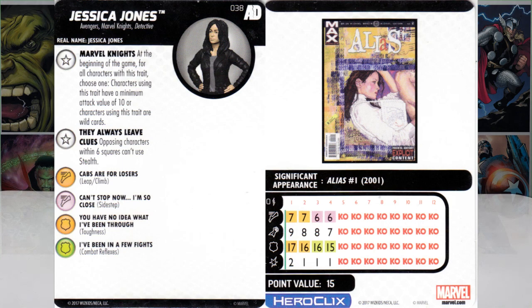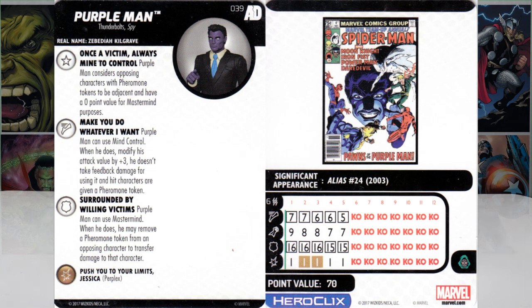Purple Man, number 39 — Thunderbolt, Spy. Real name Zebediah Kilgrave. Trait: 'Once a Victim, Always Mine to Control' — Purple Man considers opposing characters with pheromone tokens to be adjacent and have a zero-point value for Mastermind purposes. Purple Man can use Mind Control; when he does, modify his attack value by plus three, he doesn't take feedback damage, and hit characters are given a pheromone token. He's got two bolts with six range — not bad for Mind Control.